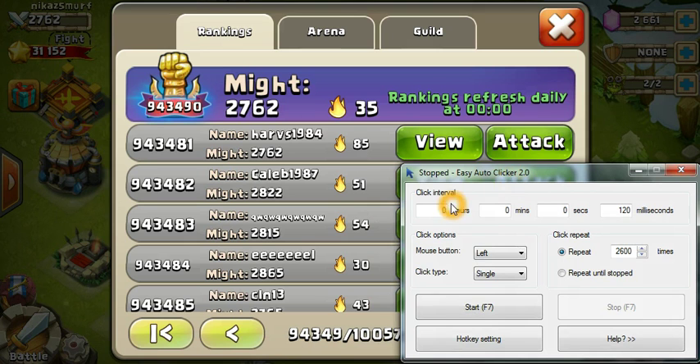It's actually very simple. You can set up the auto click interval in hours, minutes, or milliseconds. I have set 120 milliseconds because these pages take a slight time interval to load. The shortcut key is F7 to start and stop, and I have set repeat to 2600 times because that's where my main account is — about 2614 pages from the top.